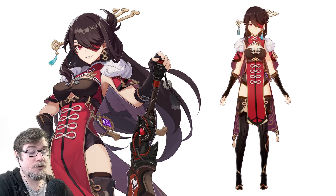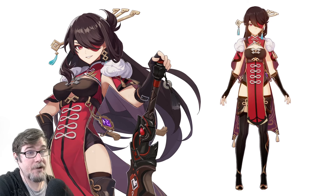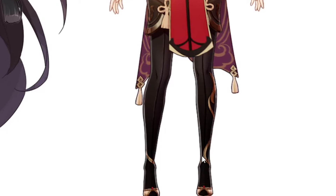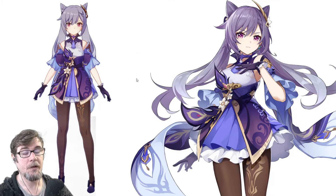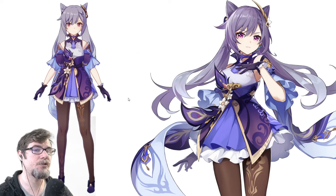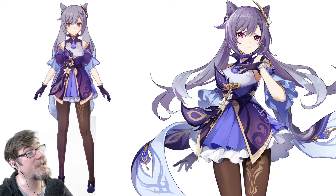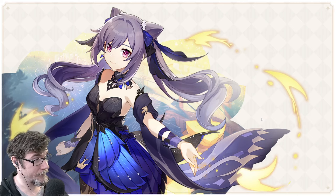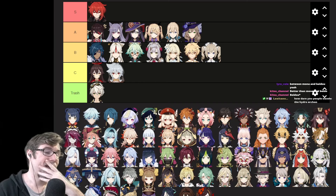Beidou. She really feels like a Chinese badass pirate captain. I like her hair as well. Eye patch gang. She's a lot of red and black, which is a good combo. I also like how she has design stuff going up one of her boots. I think I want to put her there. Xiangling — I feel like there's a lot going on but it's not too distracting. I think her basic design overall is kind of mid. This alternate is a huge improvement and it does remind me of Ganyu's alternate outfit.